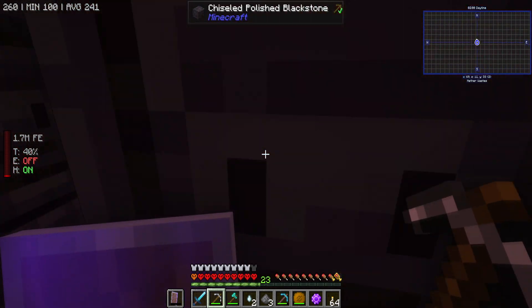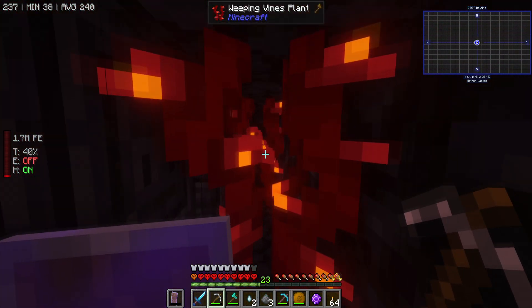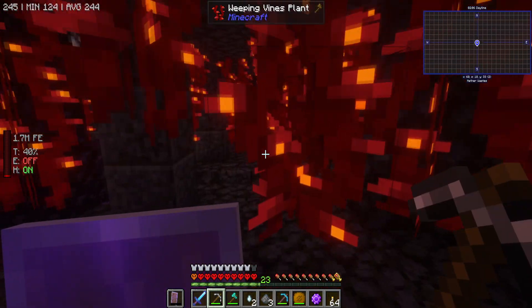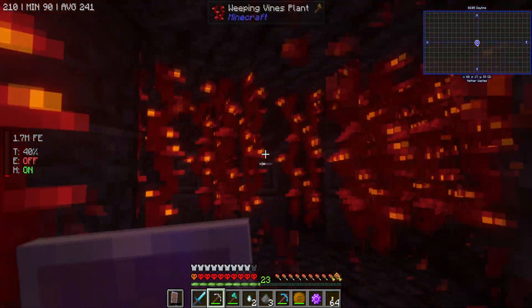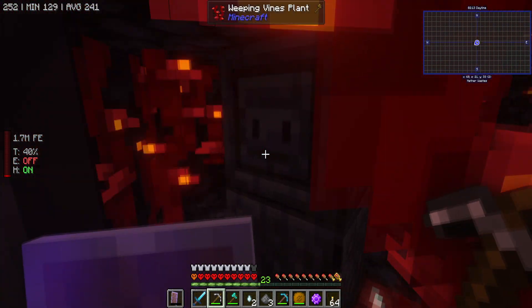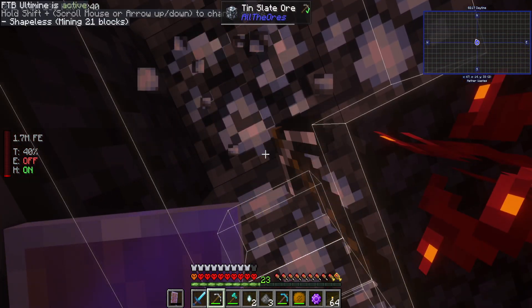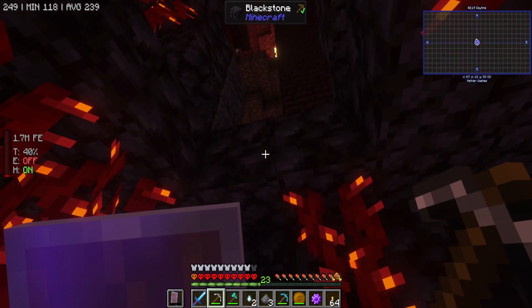There is a way out somewhere — I think one of the towers are this way. Is there a tower here? Oh, I'm so lost. I'm going to bust out of here in a minute. There we go, that's one way to do it.